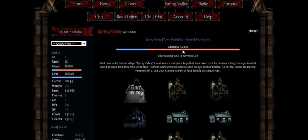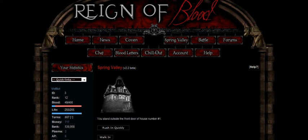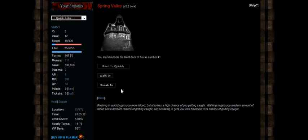Once you have chosen the house, you need to simply click on it and you will be shown three options. The three options are rushing quickly, walking, or sneaking. At the bottom it will give a brief description of each option.